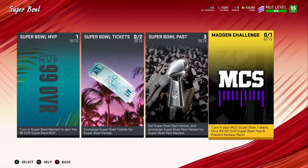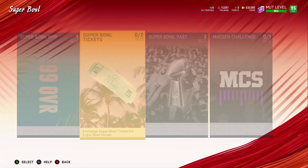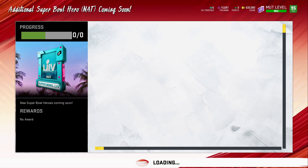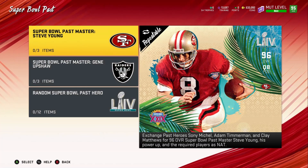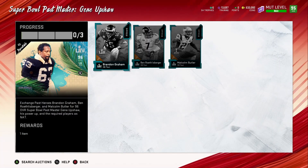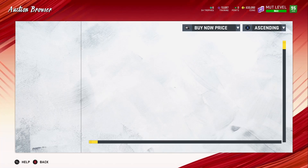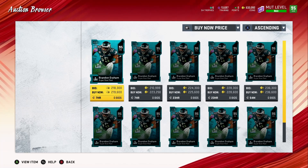So here's the Super Bowl promo. We got new Super Bowl Heroes coming soon. Here's the Super Bowl Pass. So here's the new Super Bowl Hero — his name is Gene Upshaw. He's not a Super Bowl Hero but a Super Bowl Master. You turn in these three guys and you get Gene Upshaw — he's a left guard of the Raiders. I'll most likely complete this set since I need another left guard, and if they're going to give me one for free I'll go ahead and complete it.